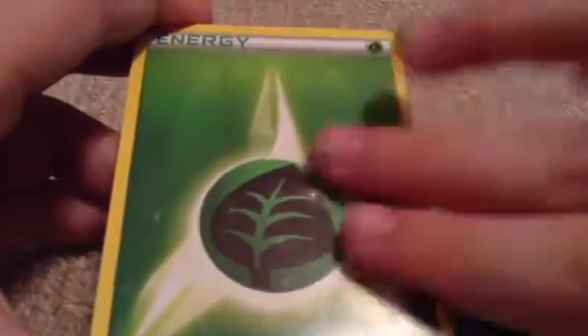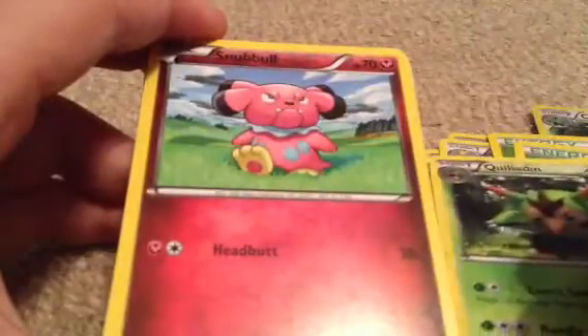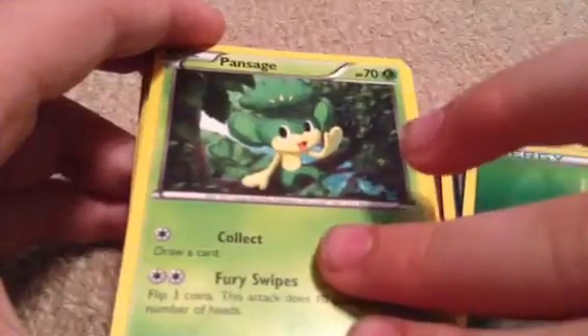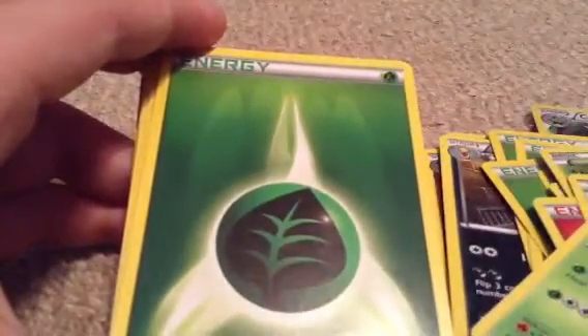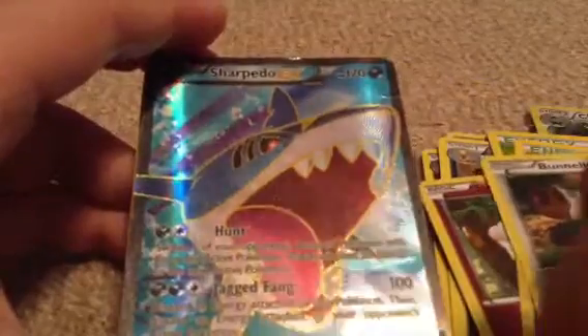Let's see if you're going to still watch through this. Grass Energy, Grass, Grass, Grass, Pokeball, Bunnelby, Fairy. This is like a large deck. Quilladin, Snubbull, Fairy, Snorlax, Chespin, Grass, Pansage, Fairy Energy, Snubbull, Chespin, Fairy Energy, Switch, Quilladin, Grass Energy, Pokeball, Tierno, Fairy Energy, Swirlix, Grass Energy, Potion, Pokeball, Fairy Energy, Bunnelby. There it is — Full Art Sharpedo EX.